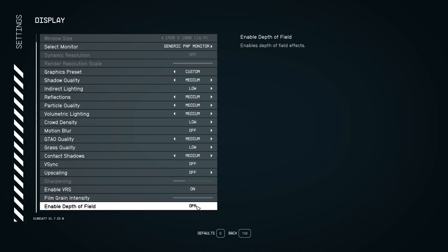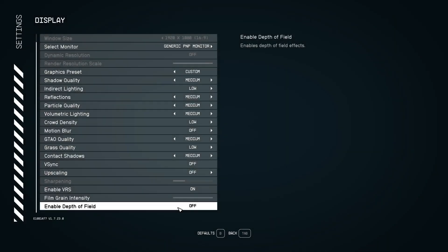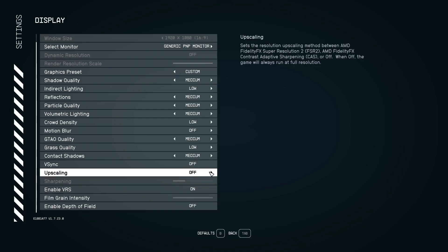Now let's go over the upscaling settings for low to medium-end machines. The upscaling in this game can be both good and bad depending on your machine. Go to the upscaling option, skip CAS — it looks terrible — and go with FSR 2, which is significantly better.